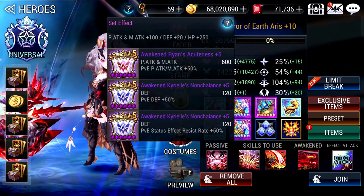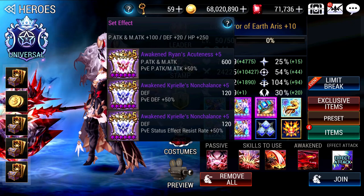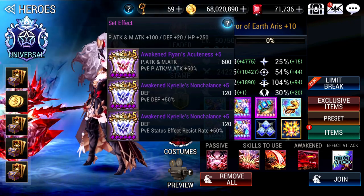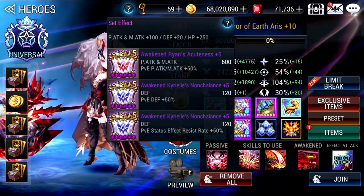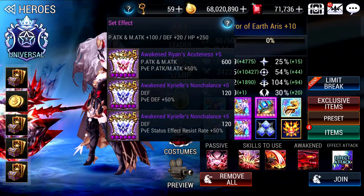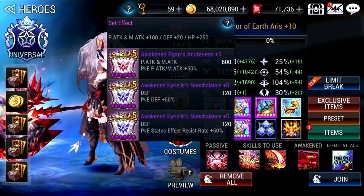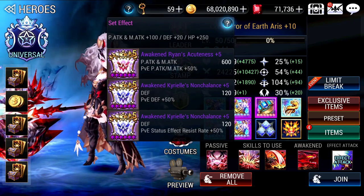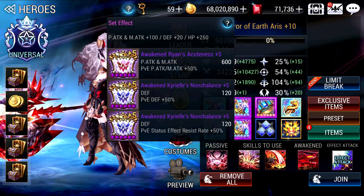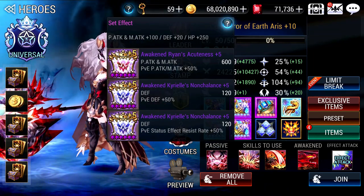For Jewels, it is quite varied. I've given her PvE Attack, PvE Defense, and Status Effect Resist Rate. In some cases, you will want to go with Lifesteal for her to lifesteal even more and keep her HP high, because in certain long battles she can be pretty frail. So that's something you want to remember.